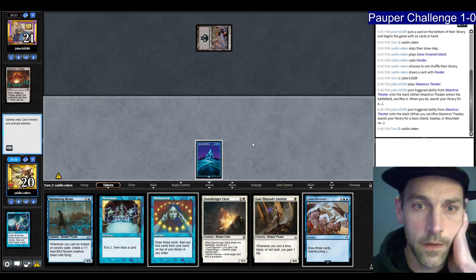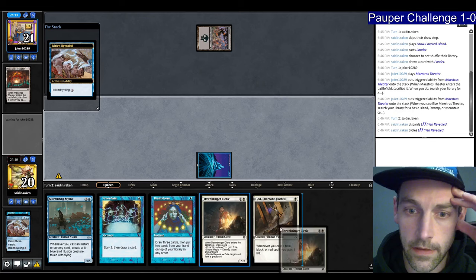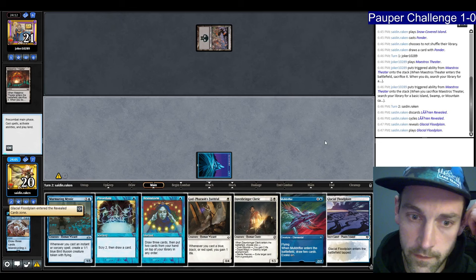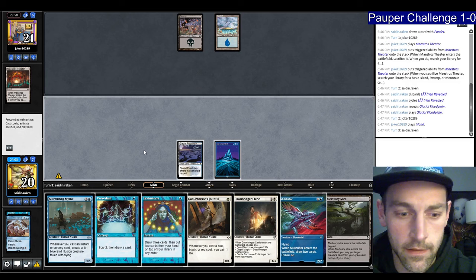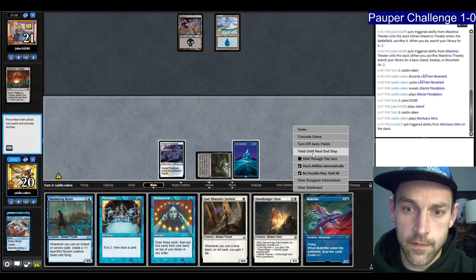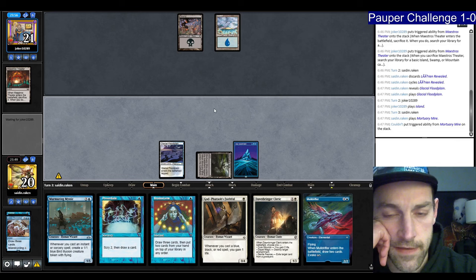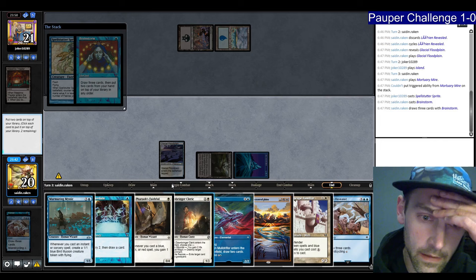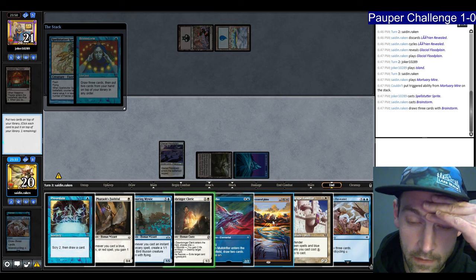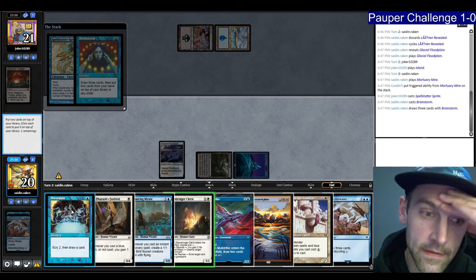Let's cycle. Cleric might not be that good but we can Brainstorm it away. Bloodstained Mire — looks like they're holding open a Spellstutter Sprite for the Mortuary Mire. Brainstorm on end step — then we can get a land or find something to Preordain through. Spellstutter Sprites. Brainstorm — put back the Laric. Murmuring Mystic's really good. I think the worst card is the Preordain here. Cycle for an island.